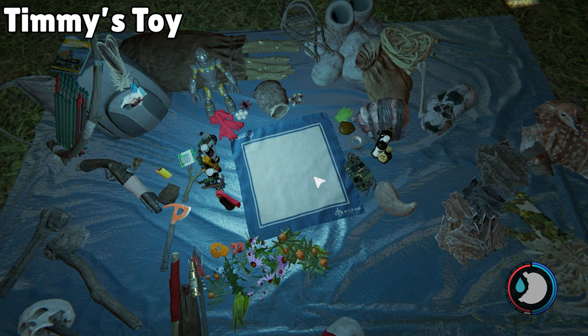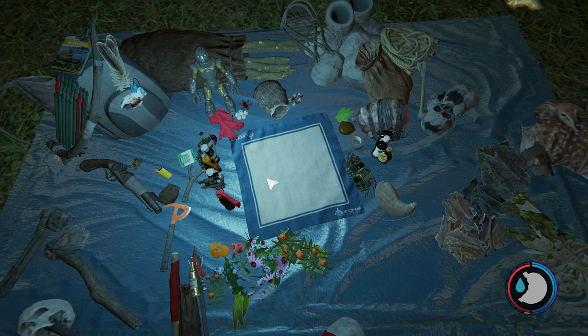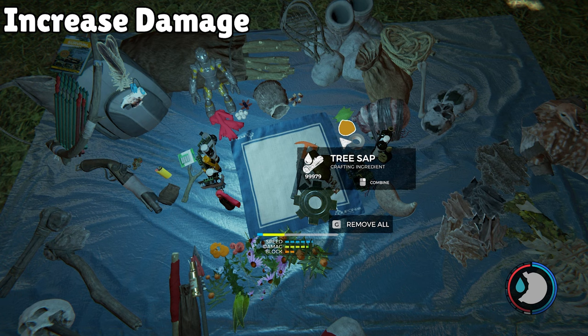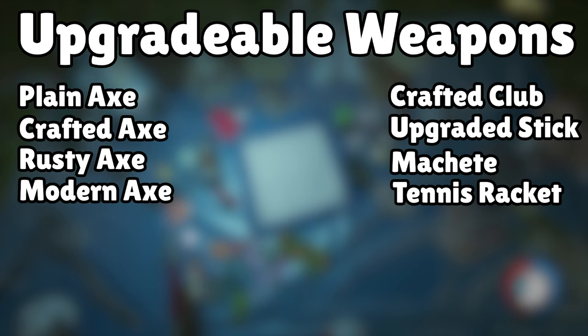Before we end, you can also use the crafting table to increase the speed or damage of your weapons. Adding specific things increases one stat but reduces the other. To increase swing speed, add sap and a feather to your weapon. To increase damage, add sap and teeth. The weapons you can modify are: the plain axe, crafted axe, rusty axe, modern axe, crafted club, upgraded stick, machete, tennis racket, and club.